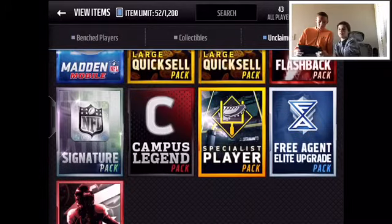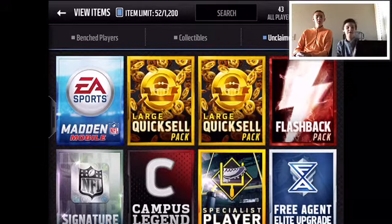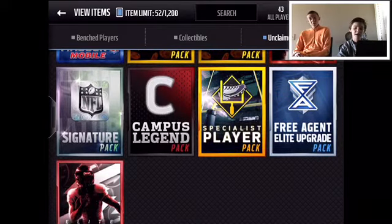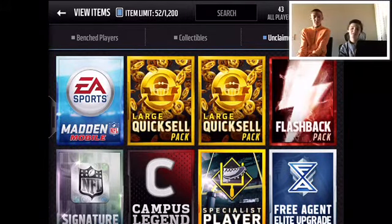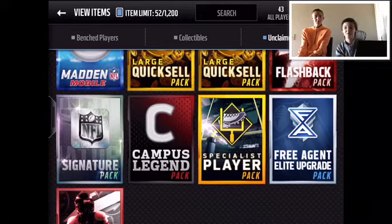We have a pro pack from the daily warm-ups — I usually pull elites from it. We also have two large crook zones, a flashback pack, a signature pack, a campus legend pack, a specialist players pack, a free agent elite upgrade pack, and an NFL late movers pack. I have never opened a flashback pack, signature pack, or campus legend pack before — I don't usually open packs this good.